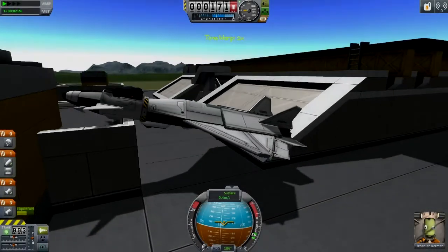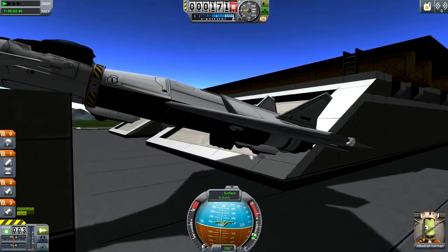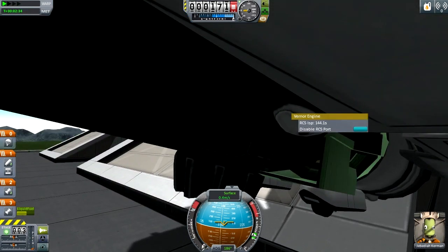Hello and welcome to Kerbal Space Program. This is the Strike Breaker — one of my favorite planes. This one has been updated to use the Werner engines from 0.24.